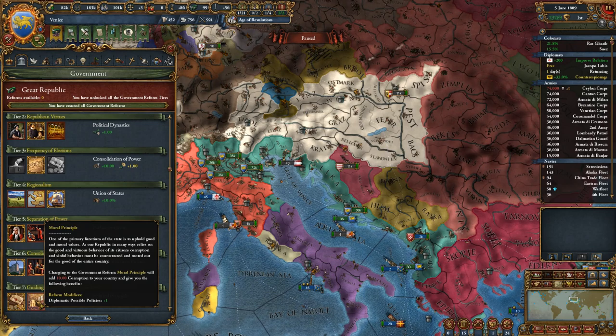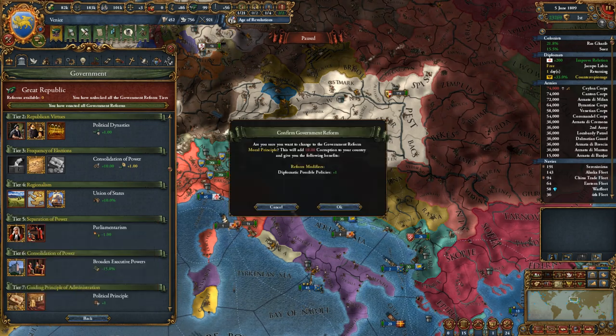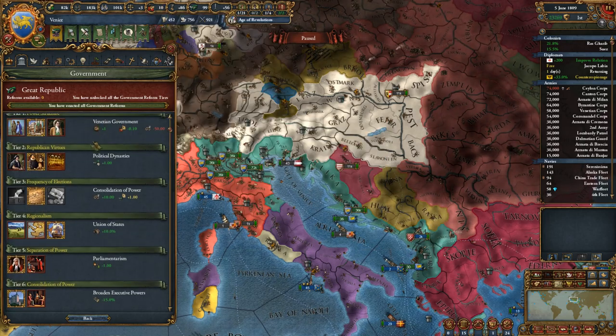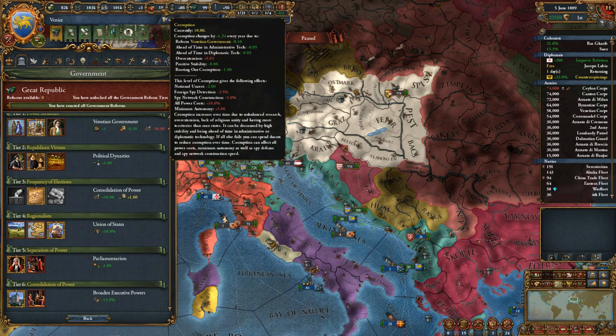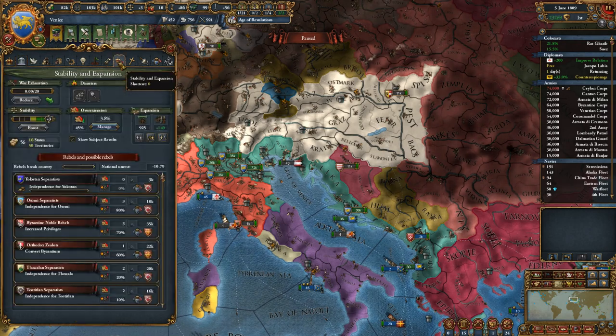What is it - Guiding Principles of Administration? So go moral principle. That adds 10 corruption - whatever, we'll buy it down. This is fine. We'll even have, yeah - we're ahead of time, positive stability, routing our corruption - that's fine. We're gonna make a lot of money here.